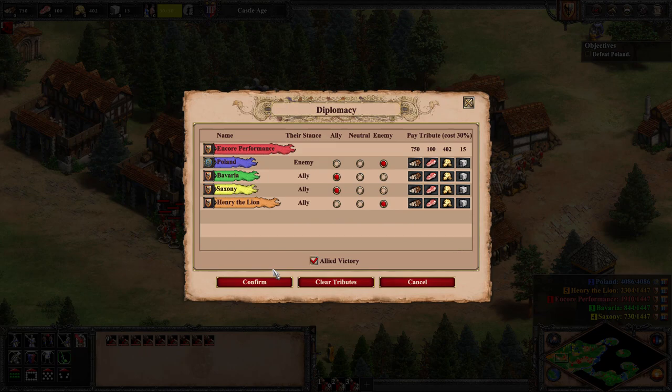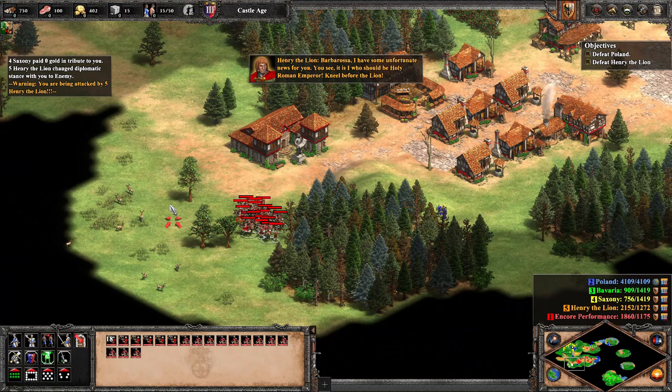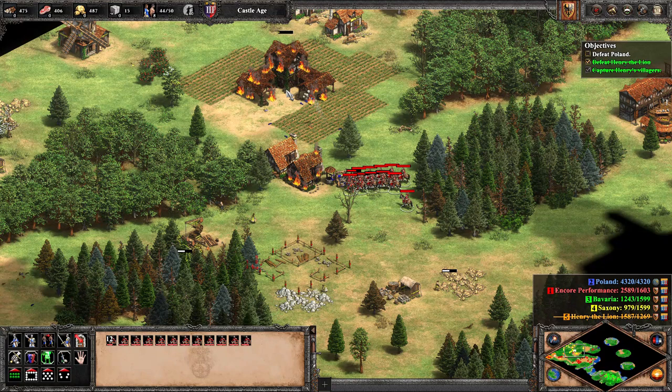We then declare war on him, and in the one second of delay before he realizes what's going on, our petards turn the castle to dust along with damaging the barracks. After Henry's been eliminated and we've gained some villagers, which we construct a TC with, all while fending off Poland's attacks as they get more ambitious with their raids. When forced to engage Blue's mangonels, we get into their minimum range before stopping to fire, allowing us no-death engagements.